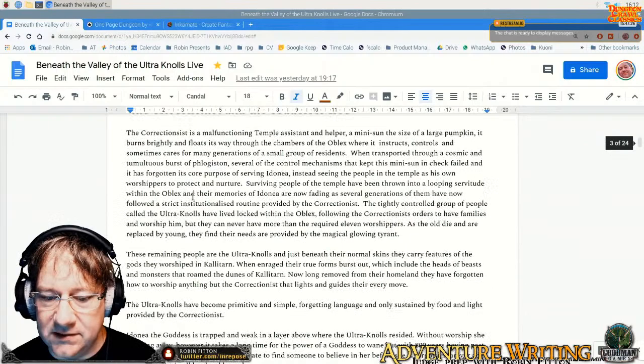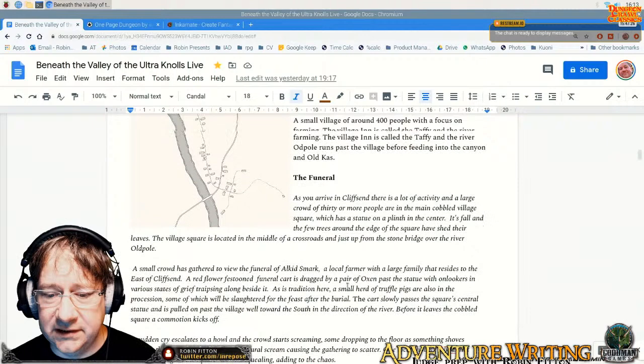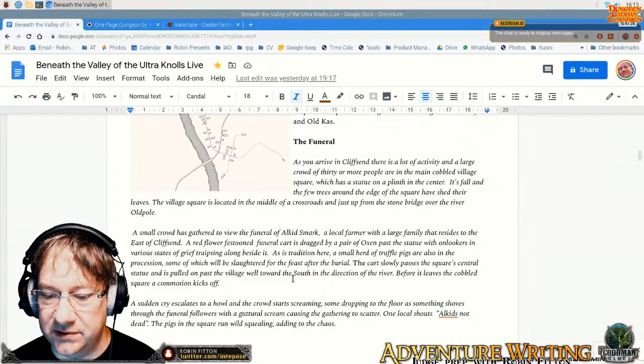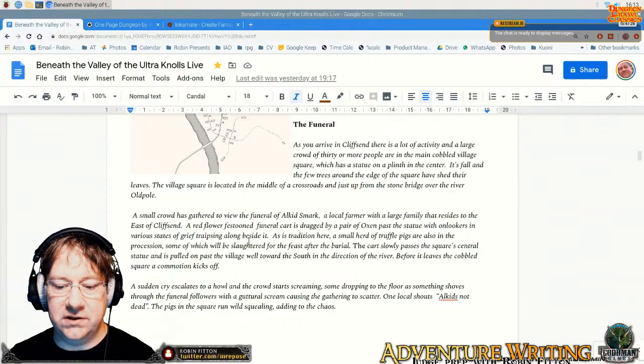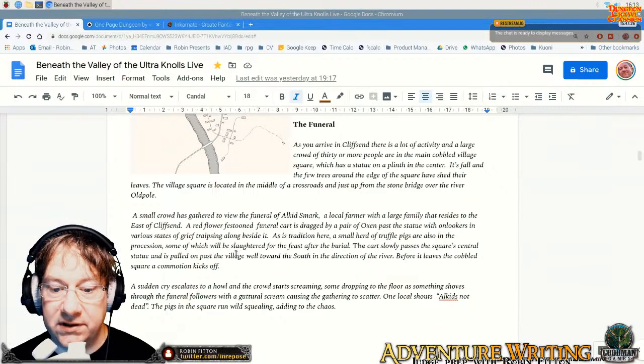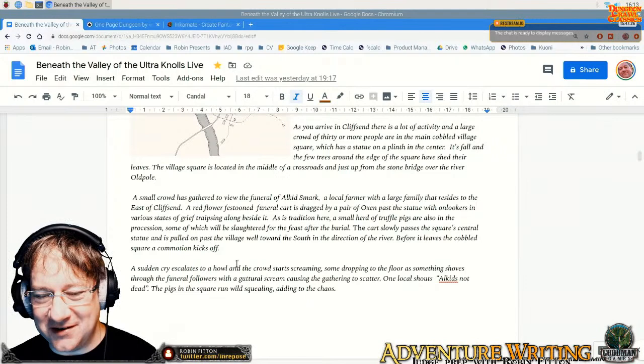Back to that first encounter, which I updated last week. They're arriving in Cliffsend, in the cobbled village square. It's full and quiet, but there's a funeral procession going through. There's a small crowd gathered to view the funeral of Alkid Smark, a local farmer with a large family that resides to the east of Cliffsend. A red flower festooned funeral cart is dragged by a pair of oxen — I thought big oxen would be interesting. Also in the procession is a small herd of truffle pigs.